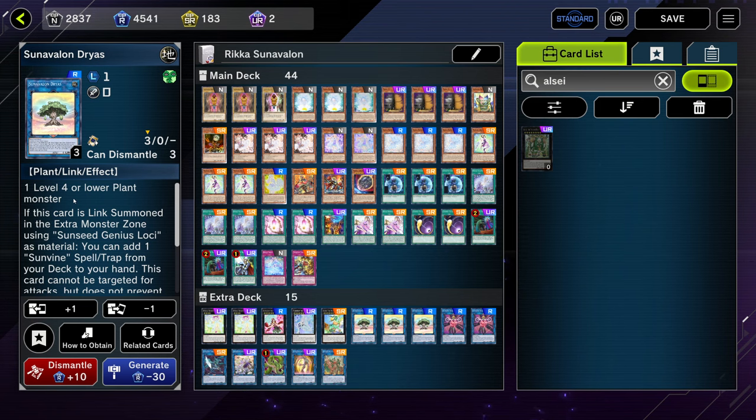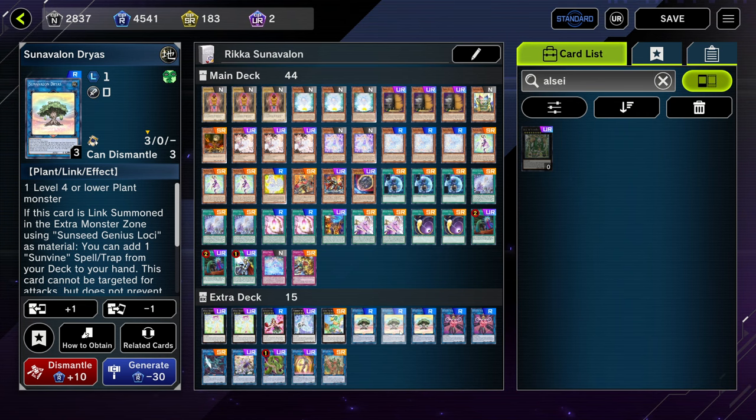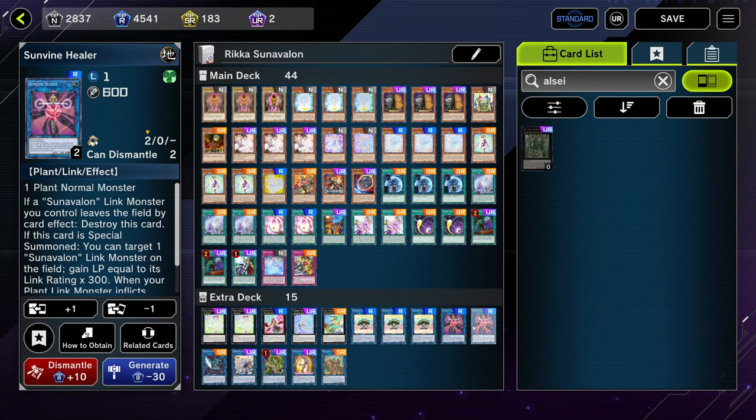Next we're on three copies of Dryas. We play three because if this one gets interrupted you do need two for the combo — basically if this gets imperm'd you have to go into another one to get the Sewing and then summon another one to get the second effect of your Healer. That's the same reason why we're playing two Healer.